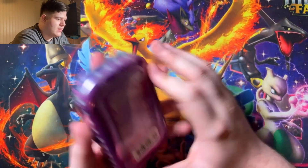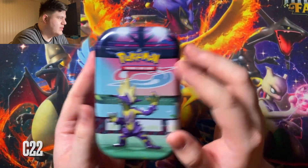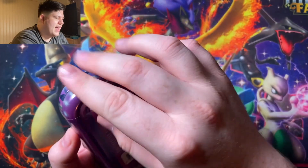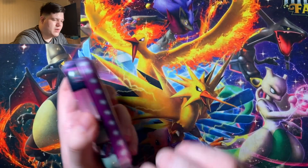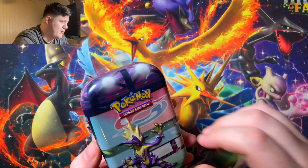So this is a C22 Galar Power Tin. If you go into your store and you see C22, that's the good stuff. It'll have a pack of Cosmic Eclipse in it — H21 Cosmic Eclipse, C22 Evolving Skies, Fusion Strike. So that's what you're looking for.